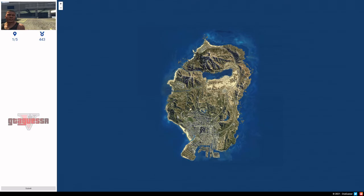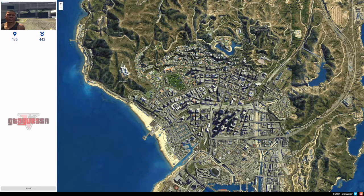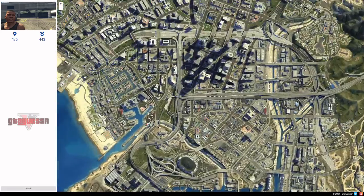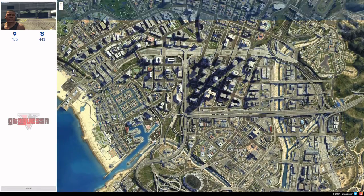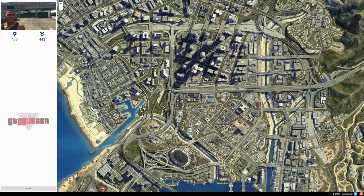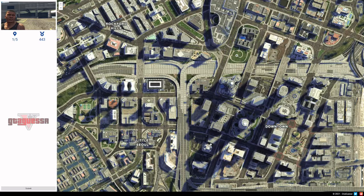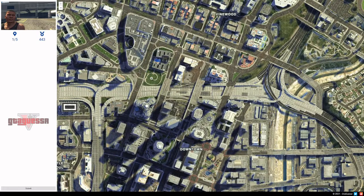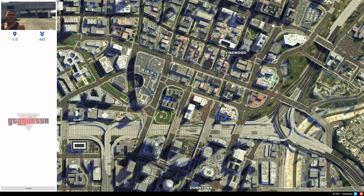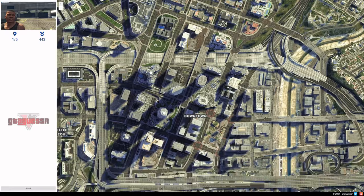Okay the second one — this is easy. This is where the first mission after the prologue is, where you stop with Lamar for the repo. Oh yeah, it's easy but where exactly is it again? Somewhere around the Davis/Strawberry parts, I think. Where is the parking lot? Is it here? Oh my god, how could I forget where that was? I think it's the FIB building.